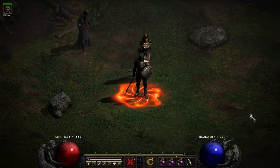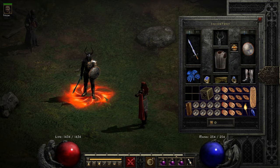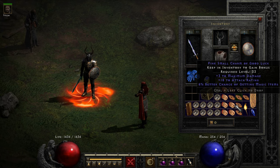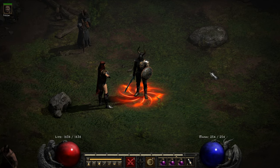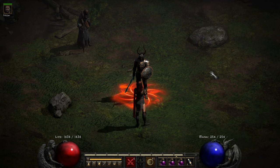In part one, if you missed it, go check it out, because we talked at great length about all of his gear, including a detailed breakdown of all of these small charms in the inventory. Here in part two today, we will be talking about everything else you need to know, including but not limited to skills, stats, and the mercenary.